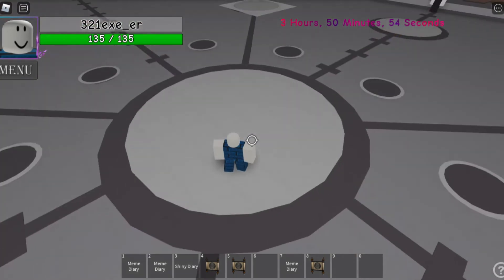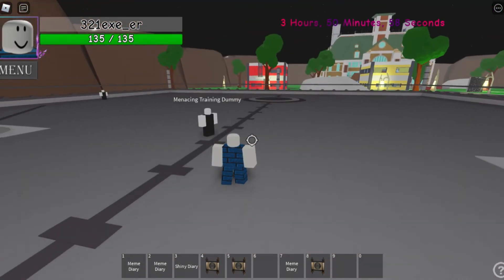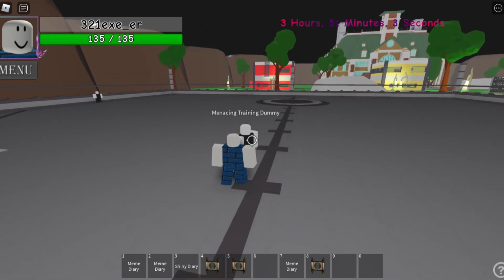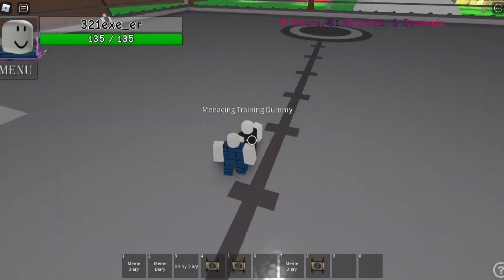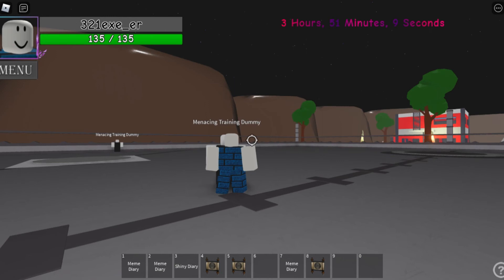The next one is going to be Blood Suck, and this is the last final ability this stand has. What it does is grab your enemy, suck their health, and transfer that health to you — the player owning the stand.